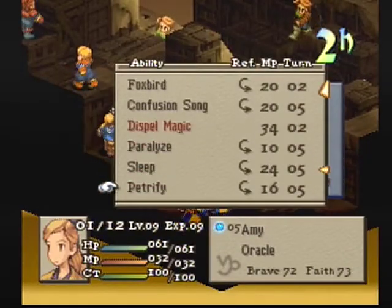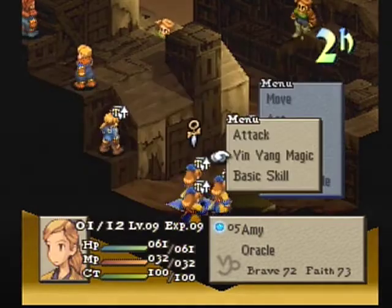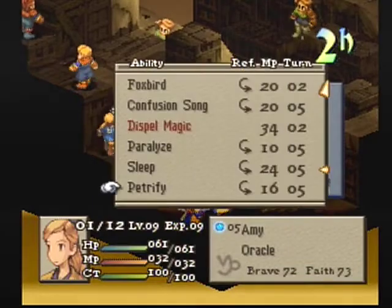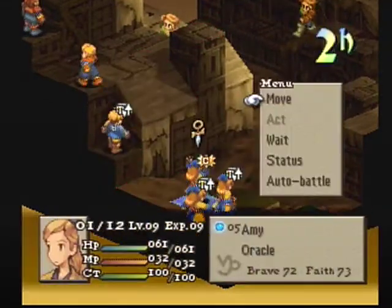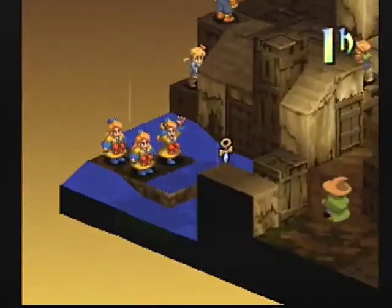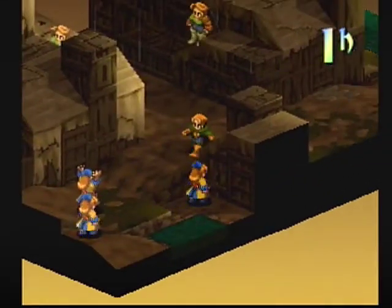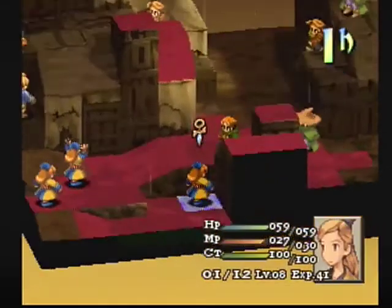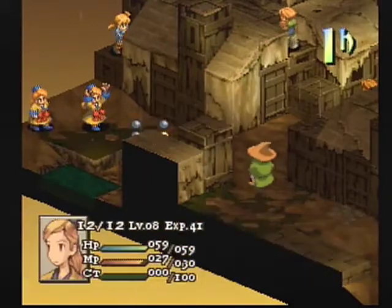The general win condition here with the Oracles is going to be Petrify on non-specially-named characters — those named characters have special immunity to things like Instant Death and Petrify. You can see she has really good compatibility with him, and the Pray Faith ability is helping her out. 85% to hit is actually really solid with Petrify. She checked the turn order to see if it would go before he could do too much more. 66% is not quite as nice, but we'll take it.